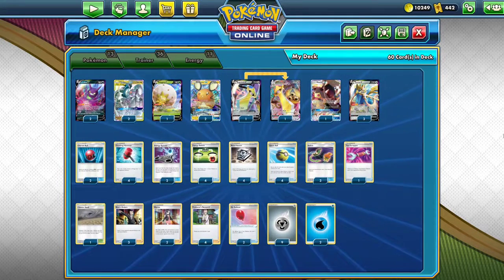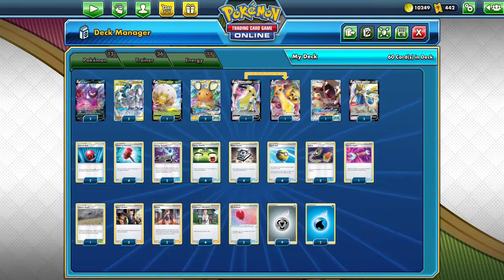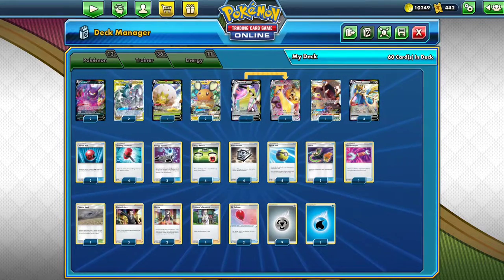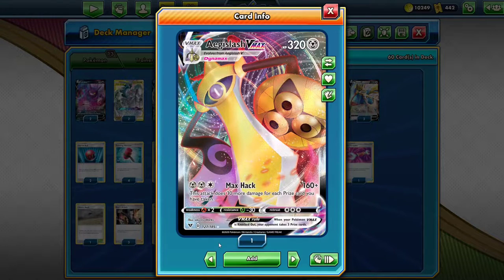For the first deck of the Vivid Voltage format, I have ADPization. I know it's not terribly exciting, but Vivid Voltage isn't terribly exciting. Yes, there's a whole bunch of new cards to try, but for the most part things are going to stay the same. For ADPization, all I did was add an Aegislash V and an Aegislash VMAX. I think the VMAX won't even make it into most decks — it'll mostly just be the V.